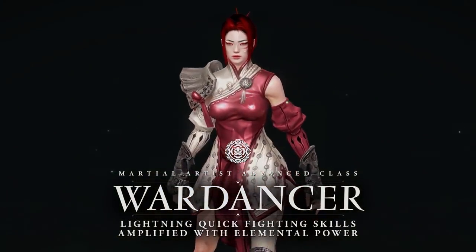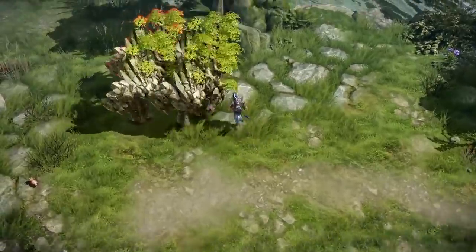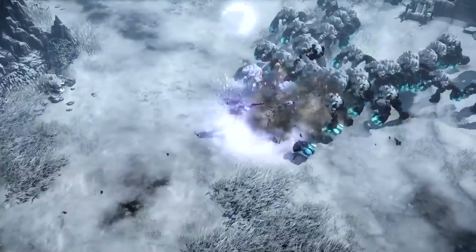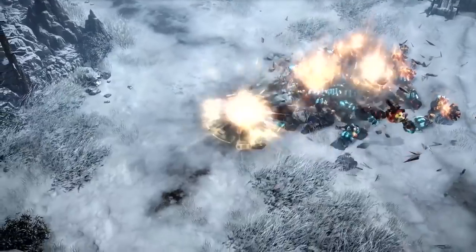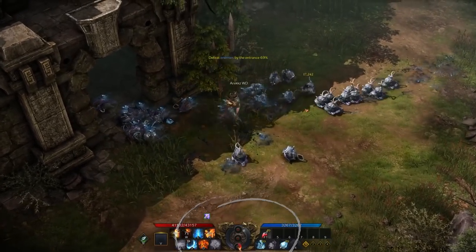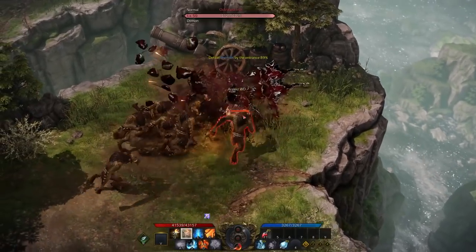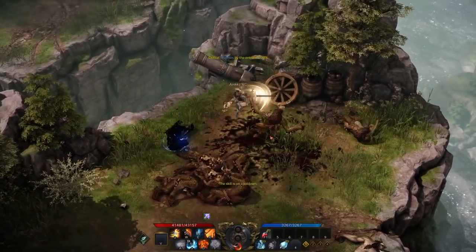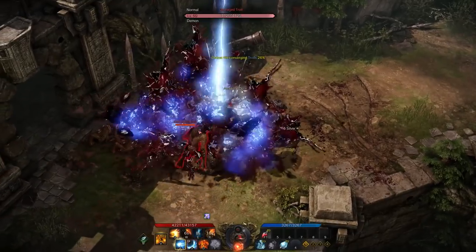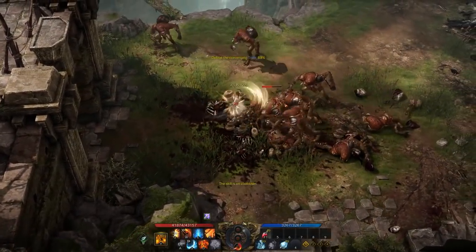Next up we have the Wardancer. This advanced class isn't merely a master of martial arts — they are also capable of augmenting their lightning-quick fighting styles with elemental power. They have the ability to store up elemental energy and then unleash it in devastating attacks and gravity-defying maneuvers. The core of the Wardancer is actually very similar to that of the Stryker: the Wardancer too has an esoteric meter which fills when you perform attacks, and those gauges can then be used to perform esoteric attacks. So the Wardancer also has a burst-focused playstyle revolving around building meter and pulling off big damage moves.